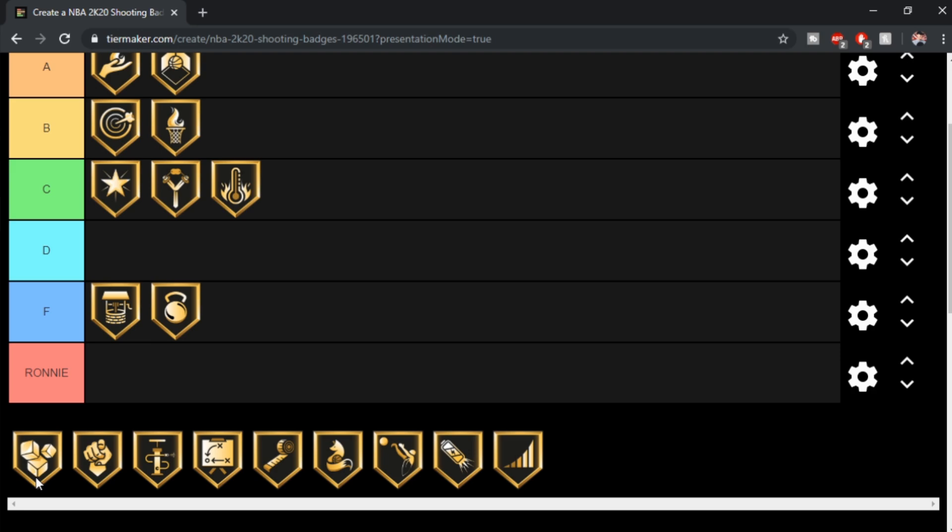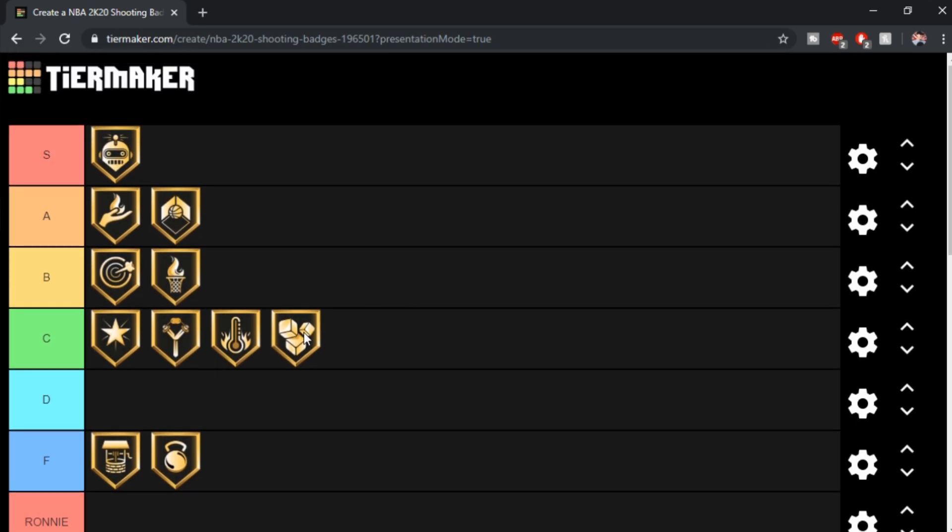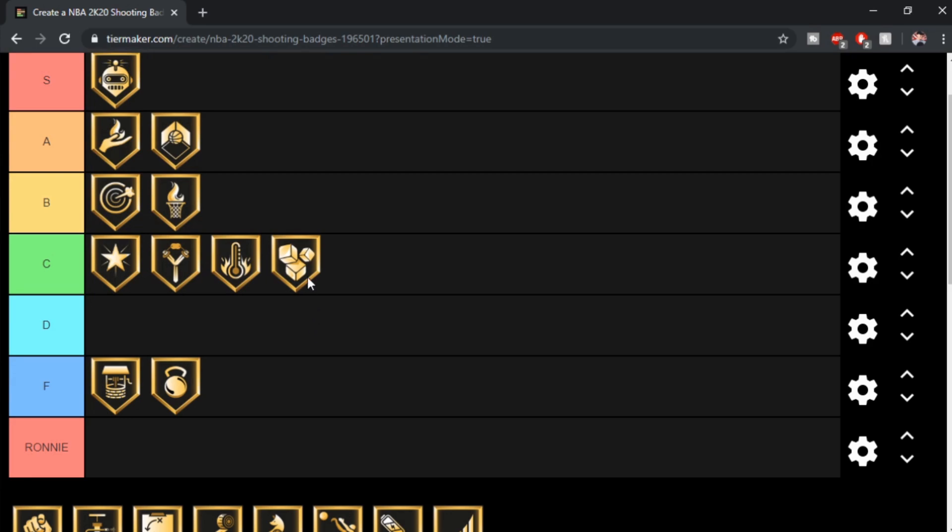Ice in Veins — I had to look it up. Free throws taken in the second half of close games or overtime periods are given a boost, and the timing window for free throws becomes larger. Ice in Veins — that's the most bonus badge I've ever seen. I mean, if you guys play Pro-Am, I'm sure it's a cool badge, but free throws? I'll give that a C tier. It's not a horrible badge, but like, who uses Pro-Am badges? Let's be honest.